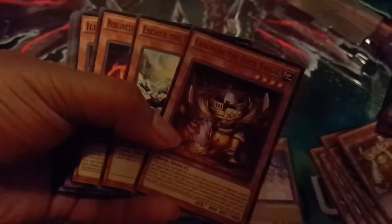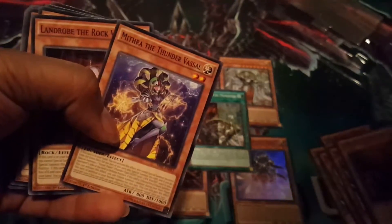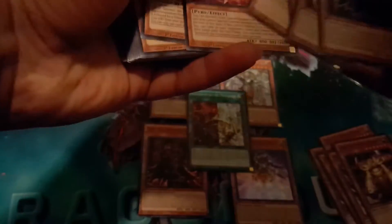Then we have all of the original Monarchs, which is pretty cool. Then we got the Vessels — Landrop is a pretty cool vessel, it flips the monster face down and allows you to Special Summon it. And the Thunder Vessel is pretty cool because it Special Summons itself with a token, so that's pretty nice.